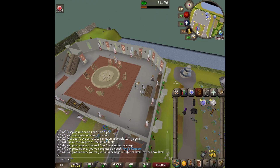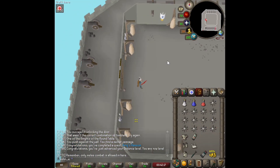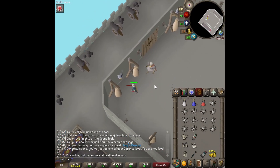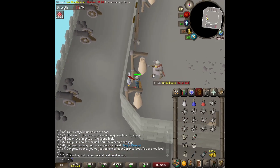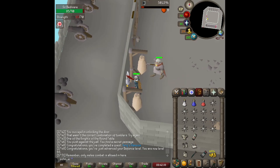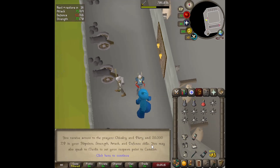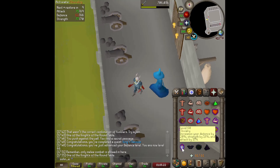We head to the top floor of the castle to fight eight knights, flinching and safe-spotting them the whole time with no prayer, range, or magic. It takes a while but we get a bunch of XP — 20K each in Hitpoints, Strength, Attack, and Defence. Now we have access to Chivalry and Piety: Piety gives 20% Defence, 18% Strength, and 15% Attack all at once.